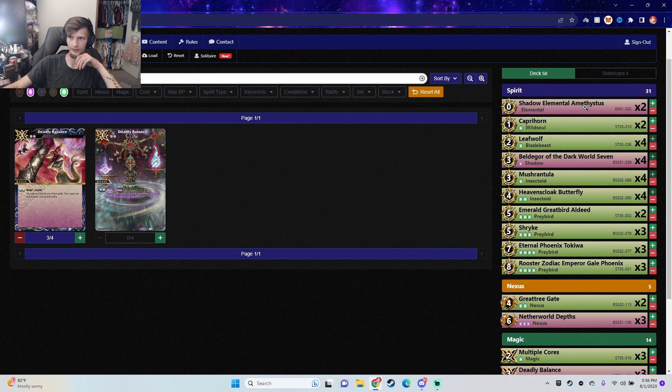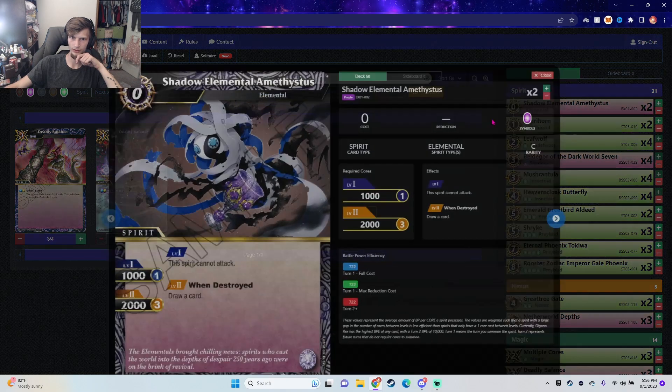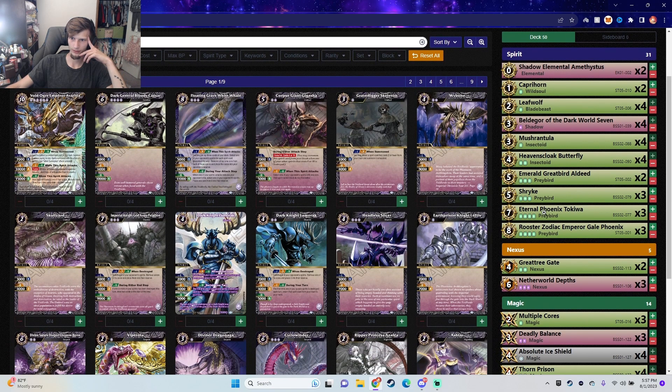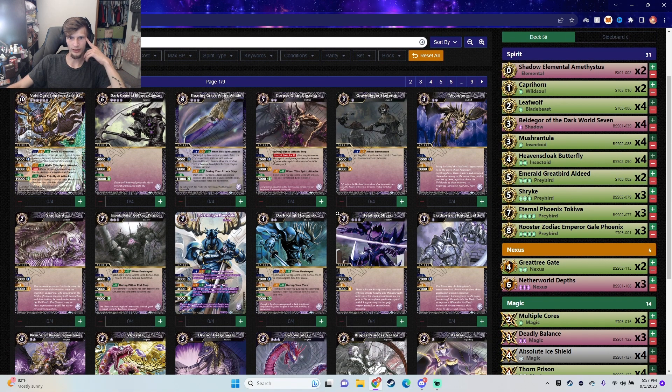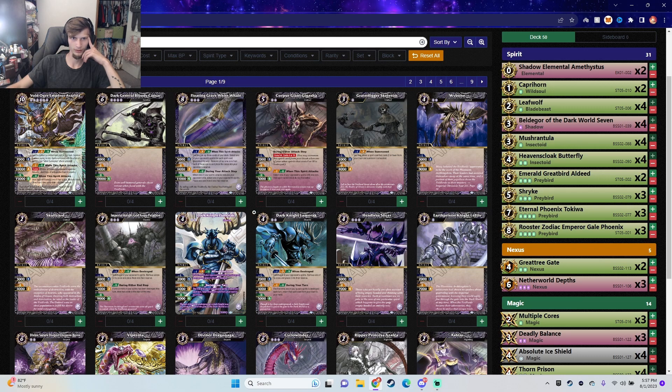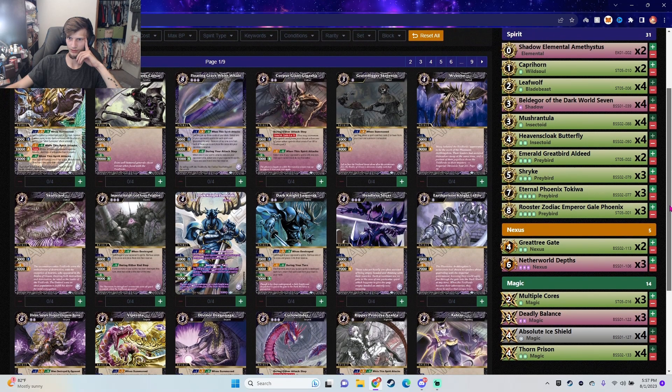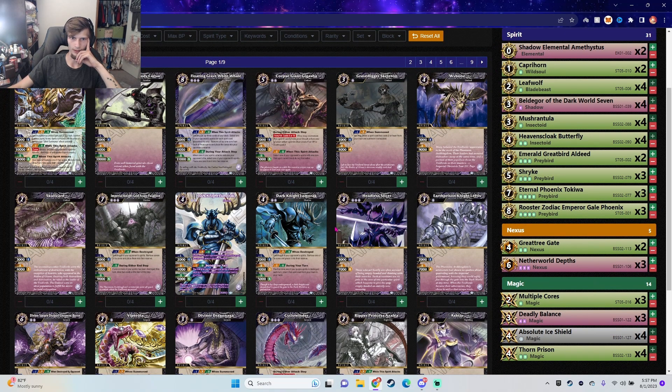The Amethyst is simply there for the purple symbol — the draw when destroyed is okay, but that's the main reason. You could play Matte Butterfly instead, but having the purple symbol is better for Netherworld Depths and things like that. You'll have plenty of cores to use Depths, and reductions are always good. That's where we'll leave it off — hope you guys enjoyed and I'll see you on the next one, peace.